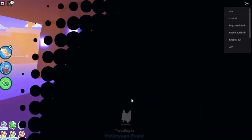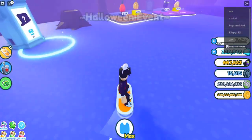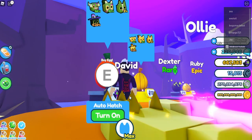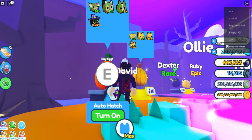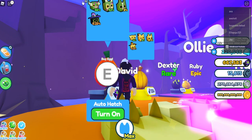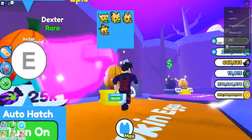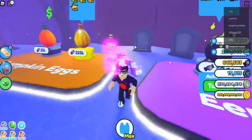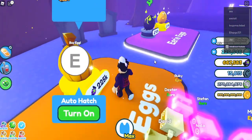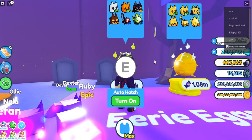You don't have to pay anything to go to the Halloween event — it's free. Over here we have some eggs. We have the normal pumpkin egg, which has some zombie pets and a witch, and golden versions. This costs 25k candy, 225k candy, 120k candy. You can get the mythic here.